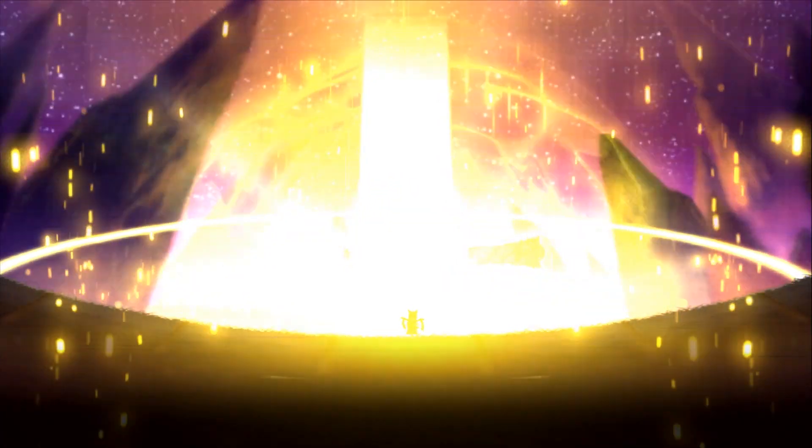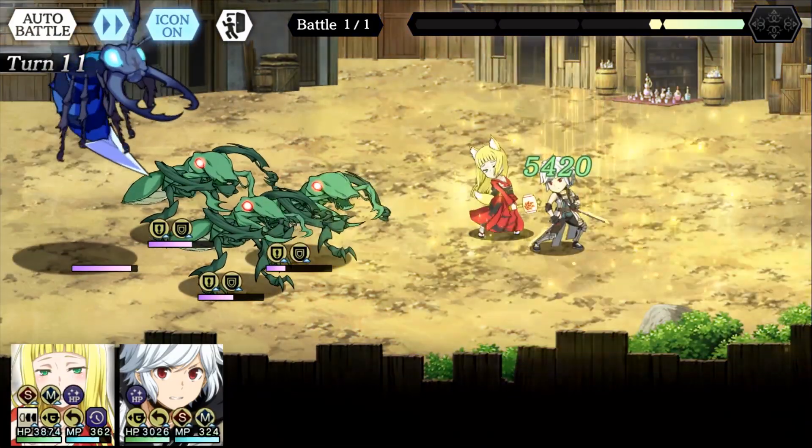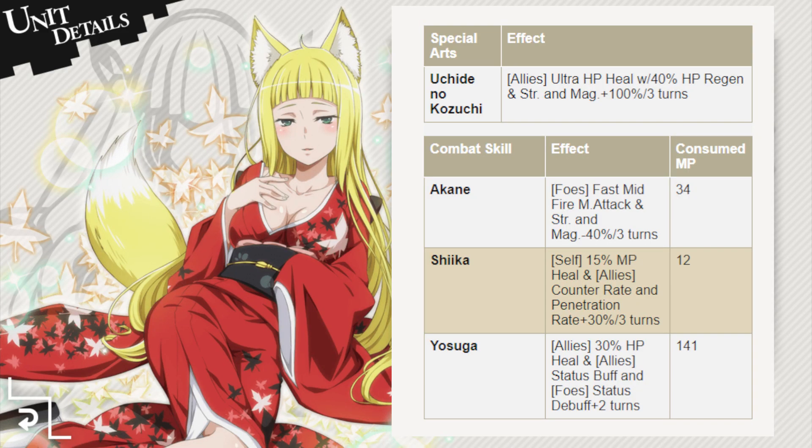Because special arts happen at the very beginning of the turn, you can use the special arts whenever you're in a pinch with very low health allies and are not sure if you'll be able to survive the turn before you can dish out a heal. The ultra HP heal will activate, more than likely fully healing your party depending on how high Haruhime's magic stat is, and you'll also get 40% of your party's HP healed at the end of the turn.